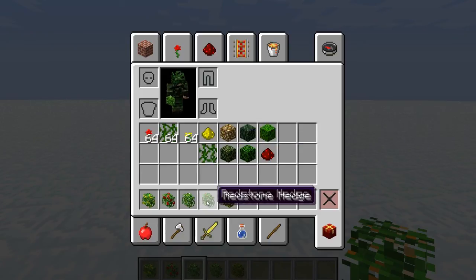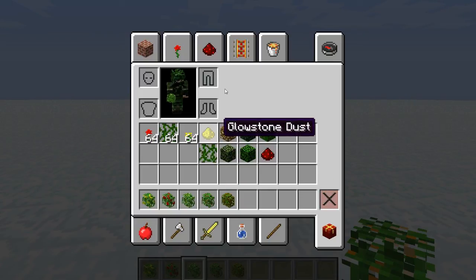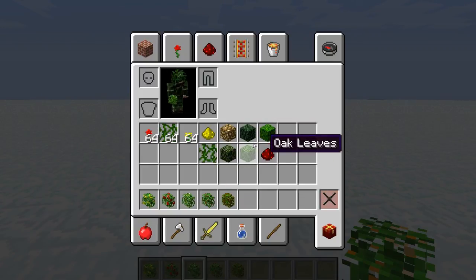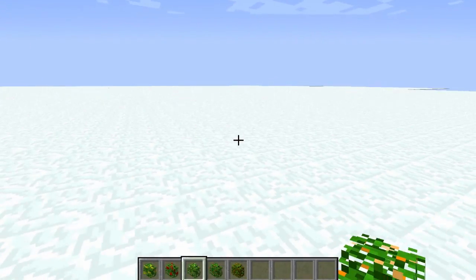You've got these different ones - you got flower, rose, glowstone, redstone hedge. I don't know if they actually work as redstone. The glowstone one doesn't actually light up. These are also cobblestone - I think they're retextured cobblestone. It's like the walls. I'm gonna go through what they look like; they connect to each other, which is cool.